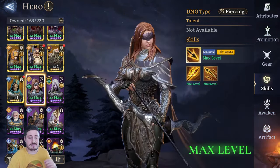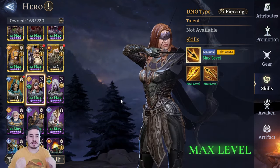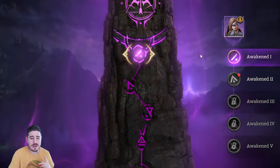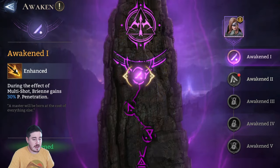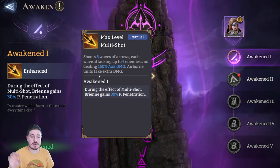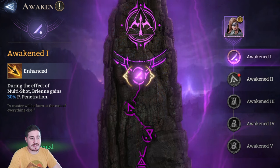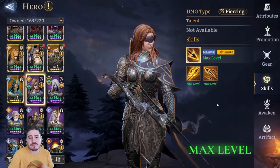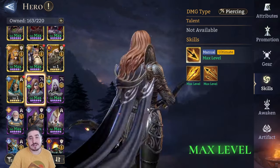If you want to invest in Brienne and really make the most of her, I put a soul stone into her. You really, really, really want her at Awaken 1. During her multi-shot, which is like her ultimate, she gains 30% piercing penetration, and that is just incredible — some physical penetration. It is super, super overpowered, as you're going to see. She's amazing.